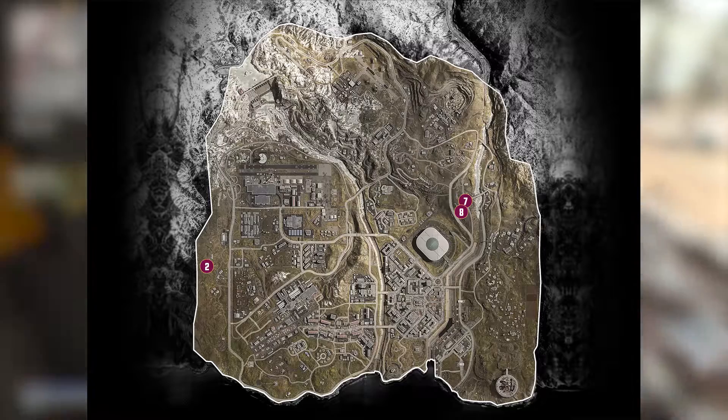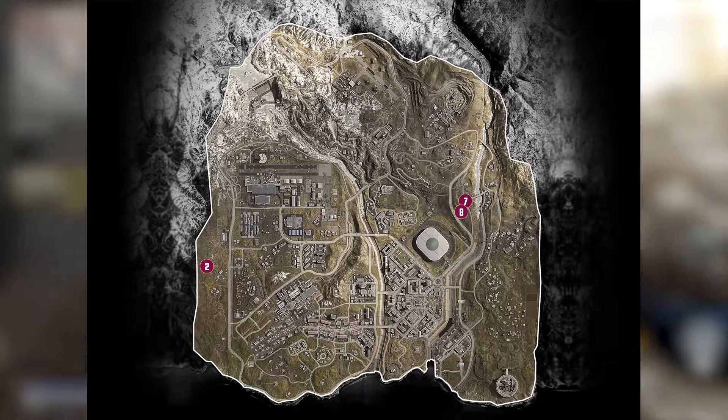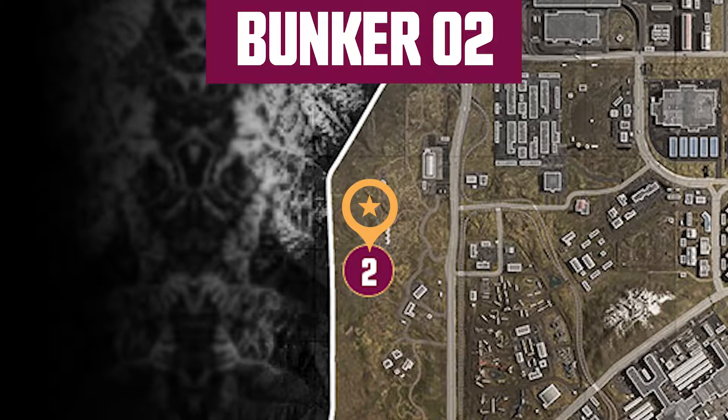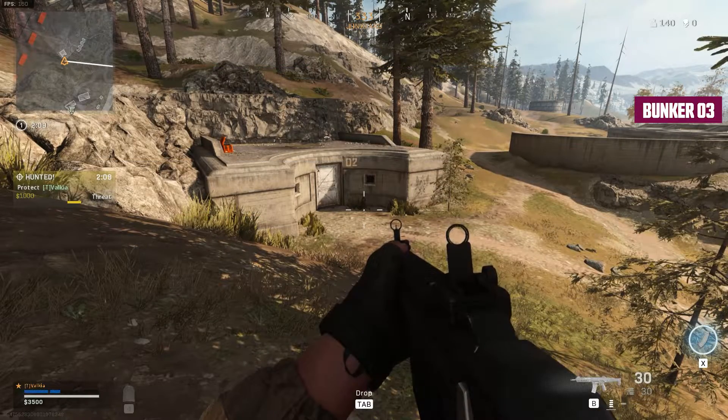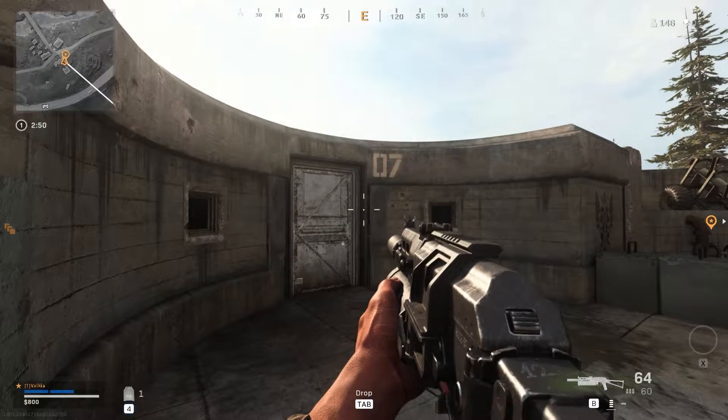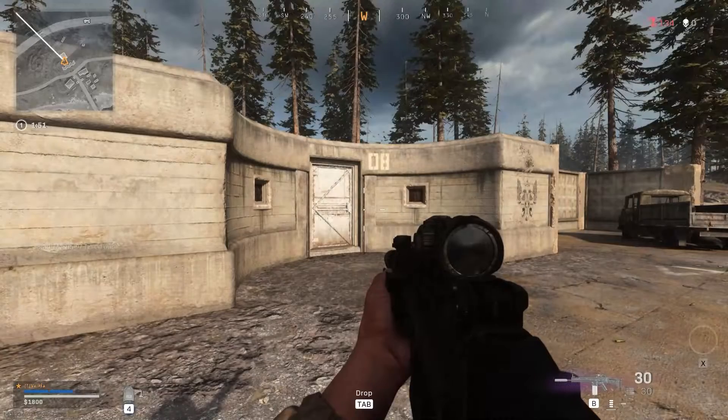There are three numbered bunkers which are currently not active, and most likely will become active during new Warzone Intel missions. These are Bunker 2, which is located just to the west of Bunker 3, along with Bunker 7 and 8 which are located just to the northeast of the stadium and right next to each other. I'll be putting out new videos on the bunkers once they're accessible.